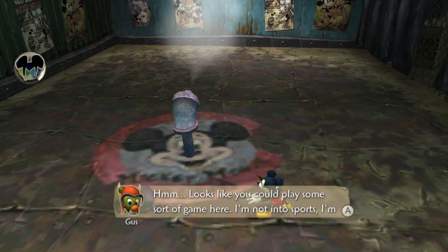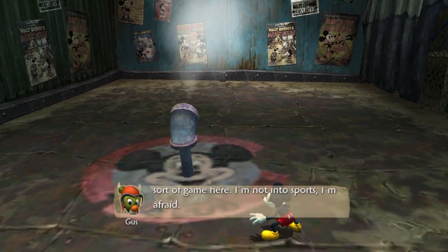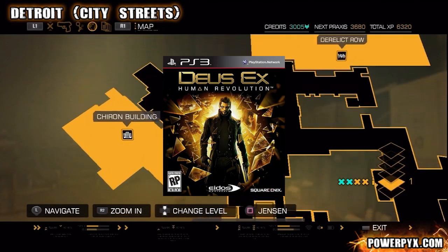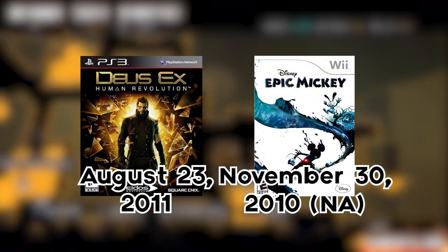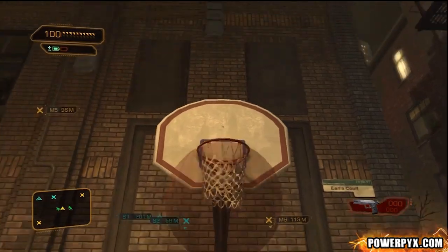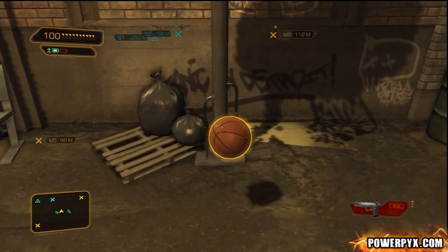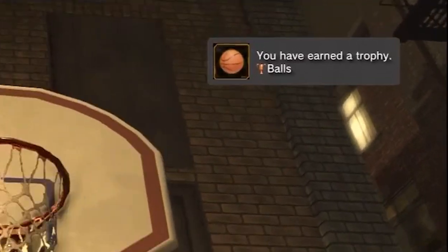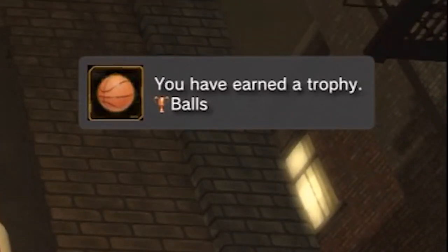Which I guess would mean Mickey is a basketball in Epic Mickey. But he's not wrong. In Deus Ex Human Revolution, which is another game directed by Warren Spector and released not even a year after the first Epic Mickey game, you can find a basketball hoop hidden in an apartment. You can pick up a basketball and throw it into the hoop to unlock an achievement called "Balls." Awesome.